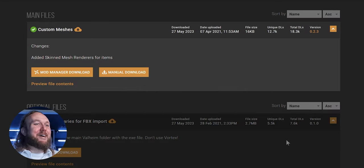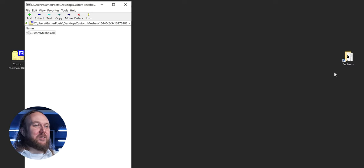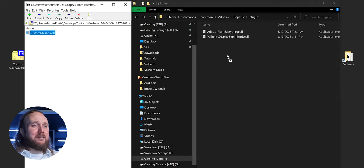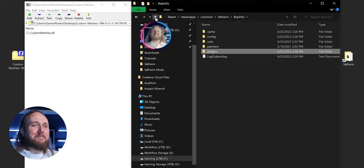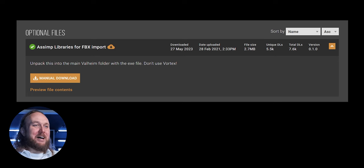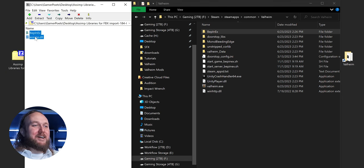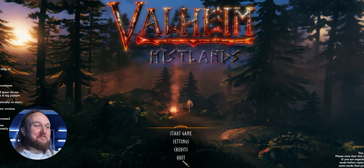The required framework for using modded models: manually download Custom Meshes. Open the archive, and in the second window open the game folder, then BepInEx Plugins. Drag and drop the Custom Meshes DLL inside. Arrow back to the Valheim game folder. Back on the mod page, download the Simp Libraries for FBX import and drag and drop the archive's contents into the Valheim game folder. Launch the game so the mod registers, and once you've reached the main menu, quit.